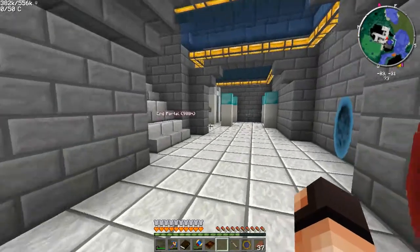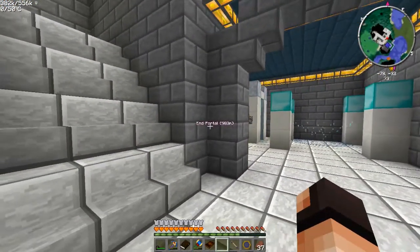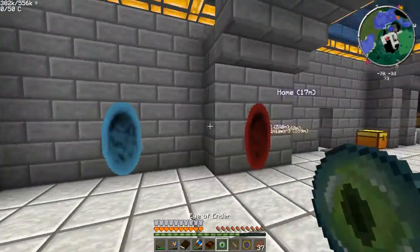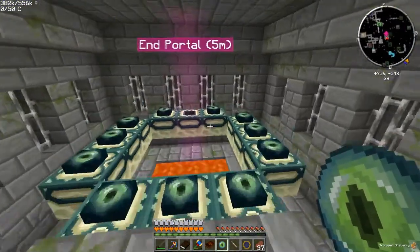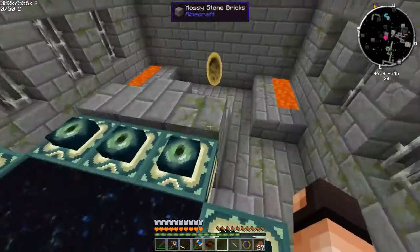Right, so I have a portal here that'll take me way over there, which is where my end portal is — it's almost a thousand blocks away. So let's just grab this guy and head over here. That's so cool, it saves so much time. I only need one more ender eye. There you go, and now it's ready.